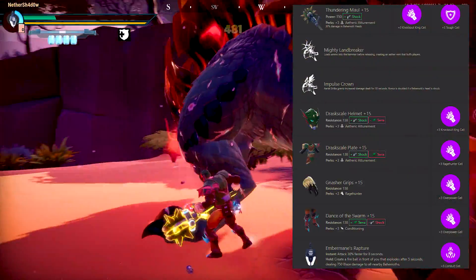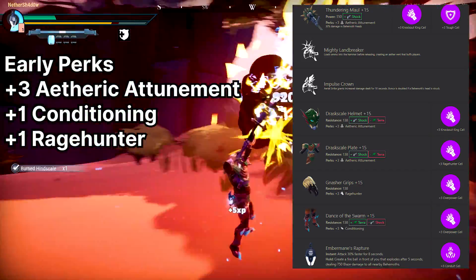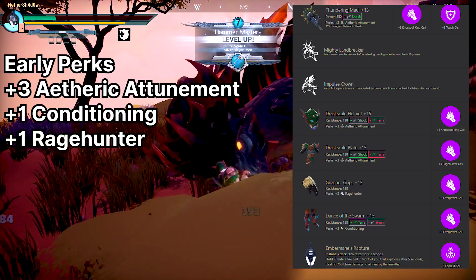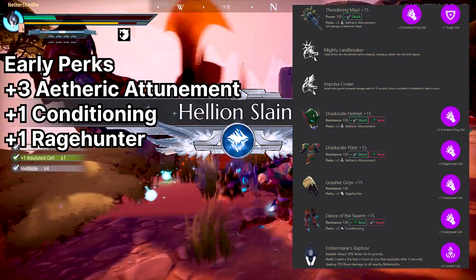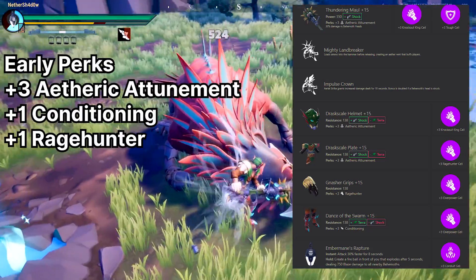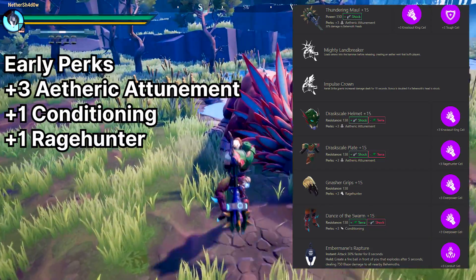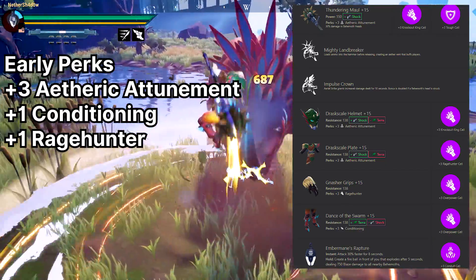In its early stage without any upgrades, the build gives you plus 3 Aetheric Attunement, plus 1 Conditioning, and plus 1 Rage Hunter. In the utility slot, I'd advise putting more Aetheric Attunement until you have a plus 2 or plus 3 Conduit cell — use it instead as it will be the most beneficial. Remember, if you upgrade pieces and get plus 6 Aetheric Attunement from them, use a Conduit cell regardless of level, since there is no benefit in having perks above plus 6.